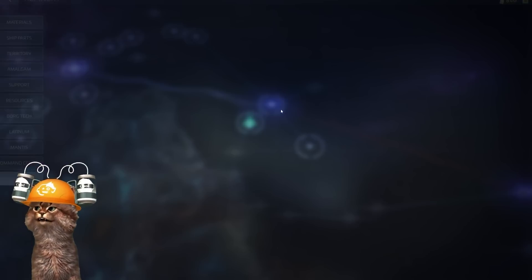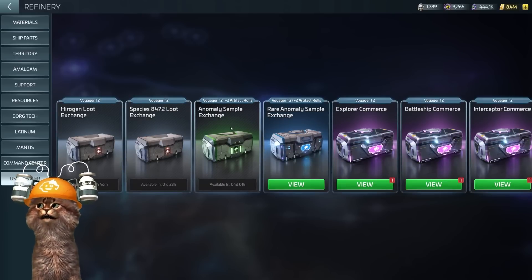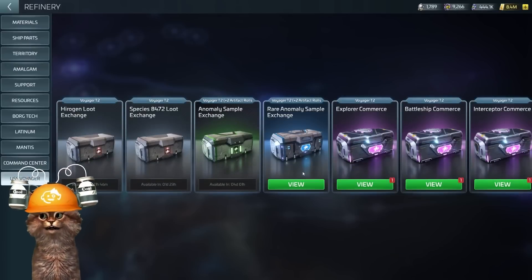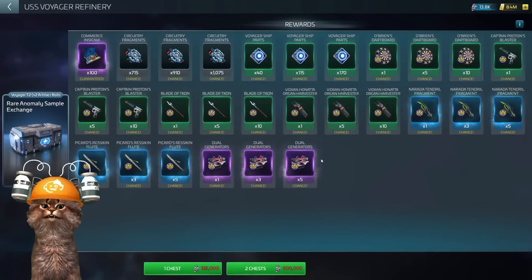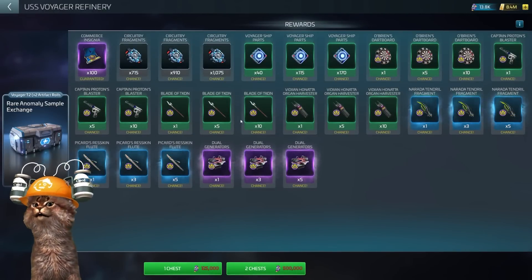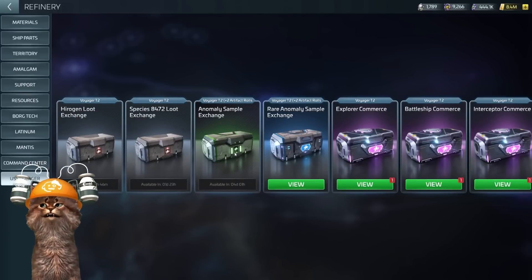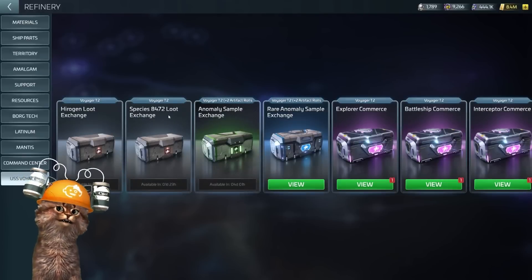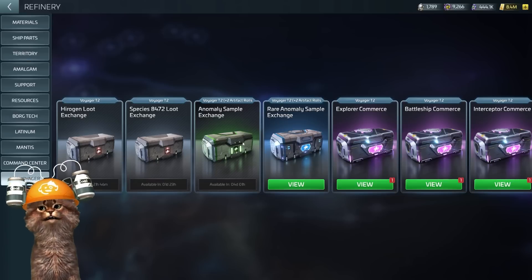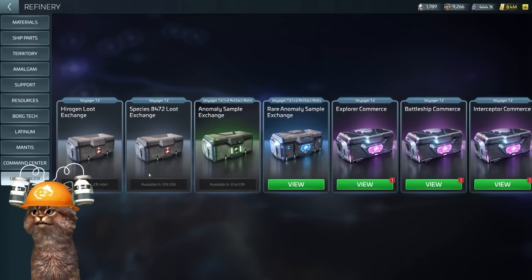The Common Anomaly Sample exchange has a five-day cooldown and the Rare Sample chest has a seven-day cooldown. Definitely try to do as much as you can when you can, work your cooldowns, and make sure you have the inventory available. This is why I don't believe the grind will eventually be quite so bad - we're doing these roughly once a week. You can grind the Hirogen as much as you want and you should refine that daily.